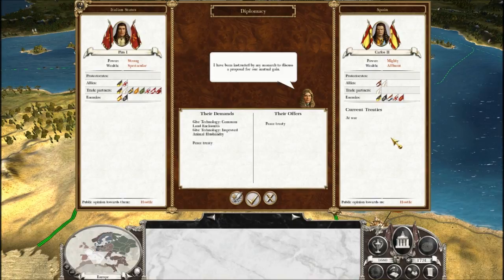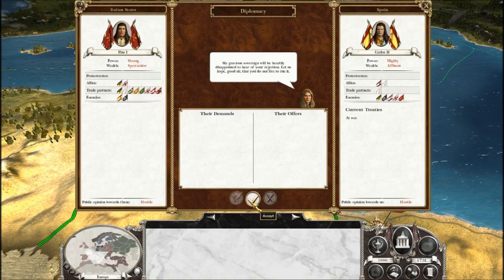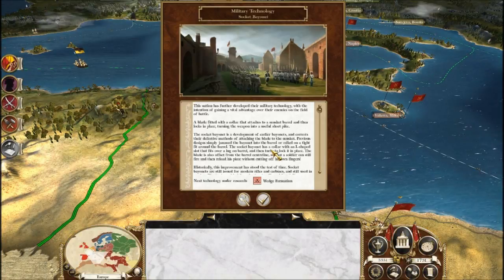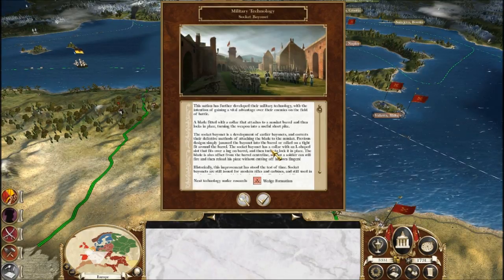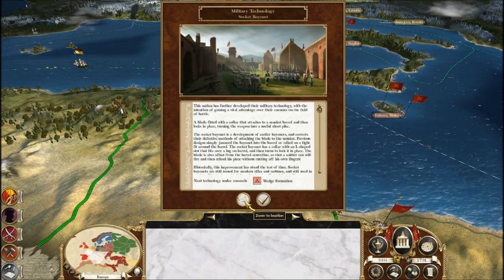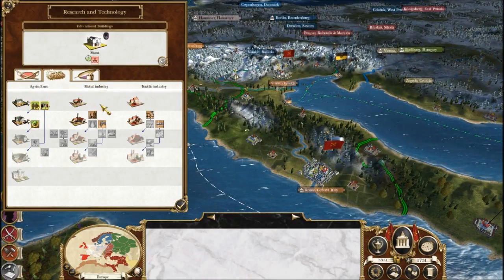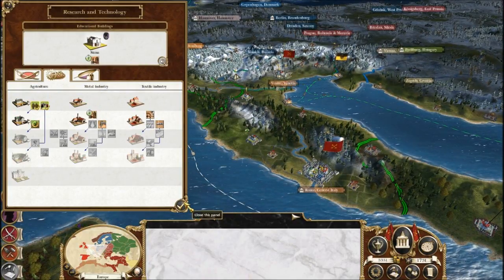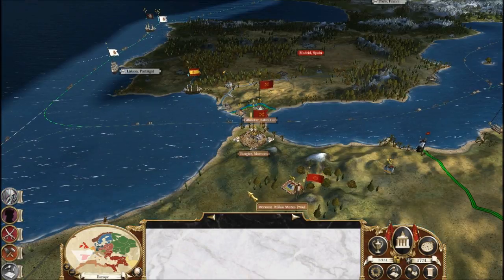Spain wants a peace treaty for technology. Last I checked, I kicked your ass, so no — I'm going to kill the messenger as soon as he leaves. We've finally got socket bayonets, so my bayonet technology is now complete. Let's get a basic steam pump so it can improve our mines. And of course, another rebellion.